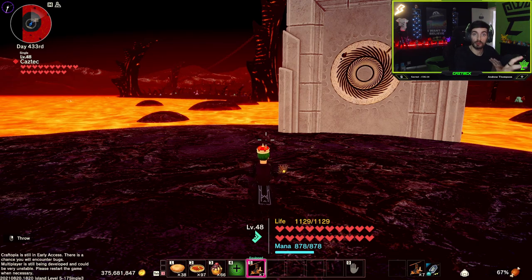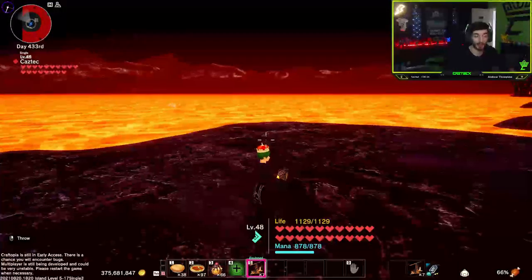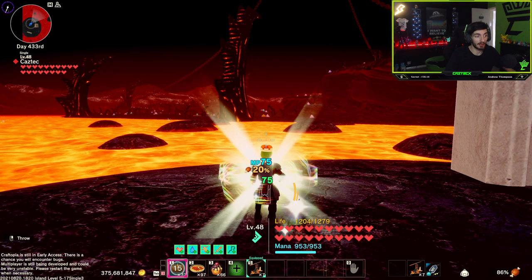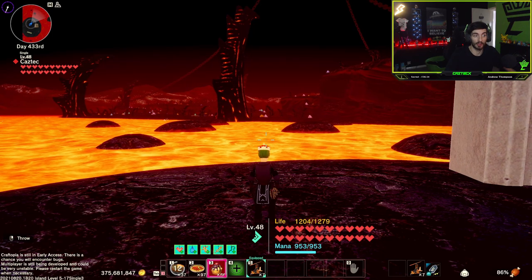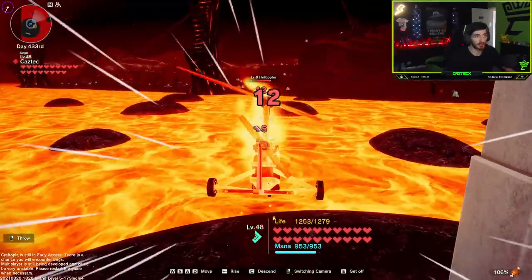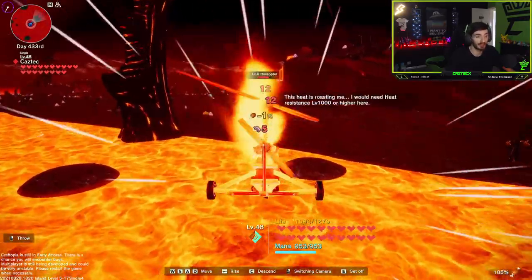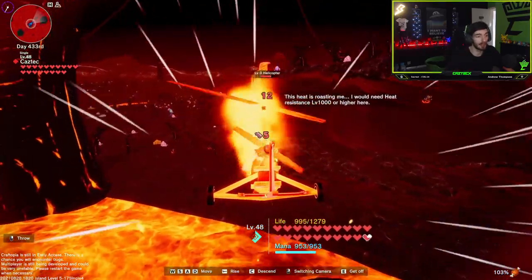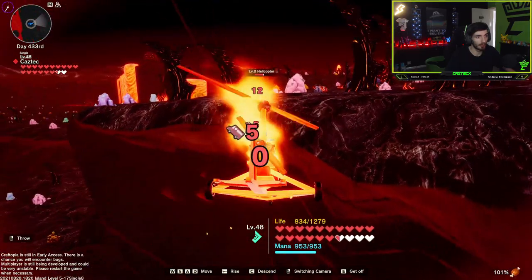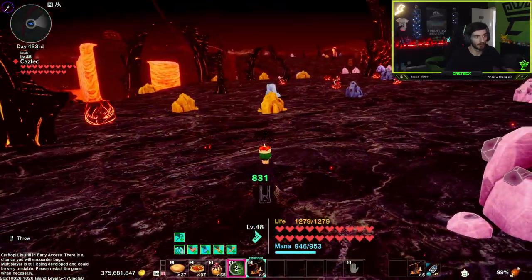Same with all islands, when you first travel there you will see you have this starter spot, so you do not take any damage here — heat resistance is not needed. But we are going all the way over there. So, we are going to eat our two foods that boost our total HP, and we are going to throw down a helicopter. As you can see, the helicopter is on fire, so we want to get on it and just fly. My health is coming down, but I've got plenty of health, so it's all good.